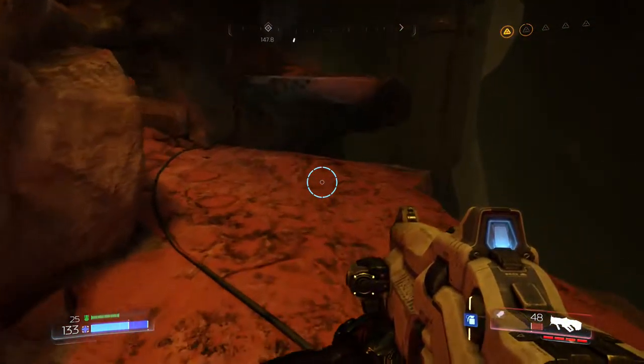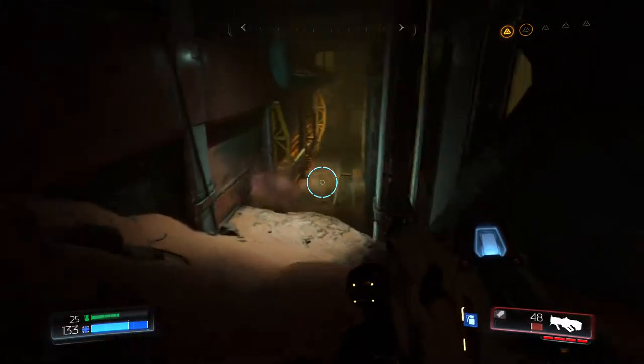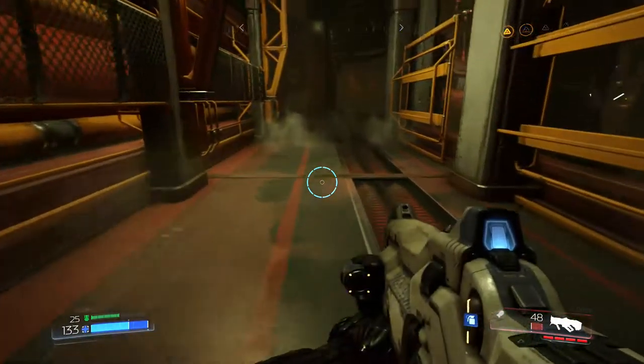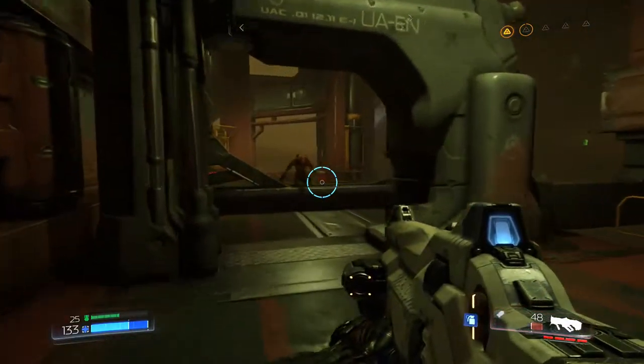The next thing we need to do is find our elite guard - just follow this path down here. There are three demons that won't put up much of a resistance, and we'll get our elite guard at the end of it.